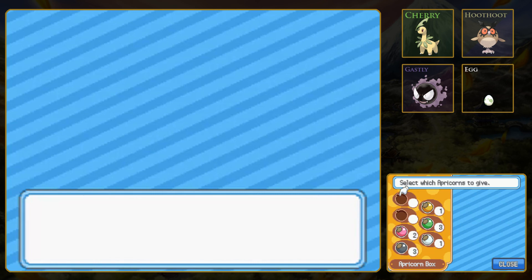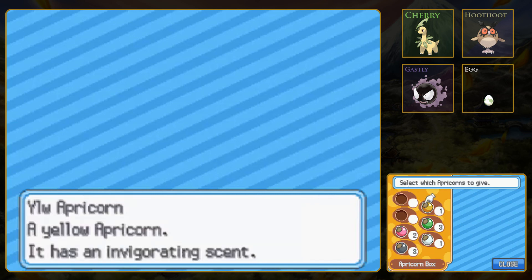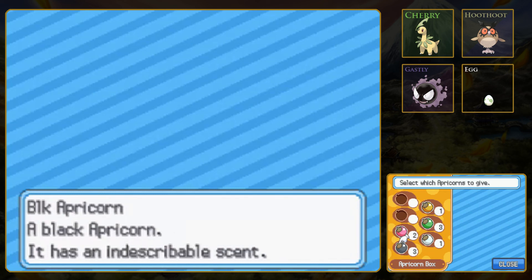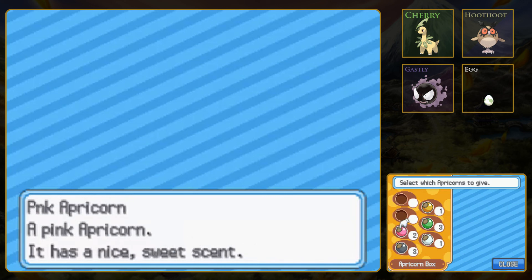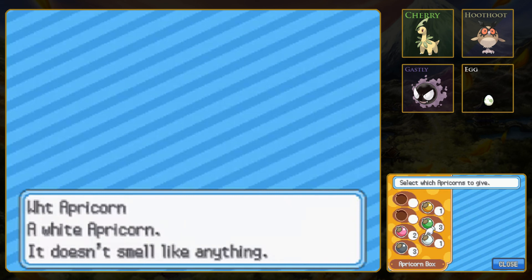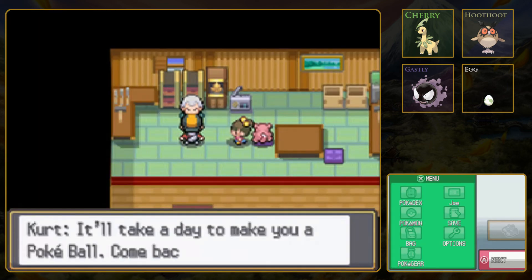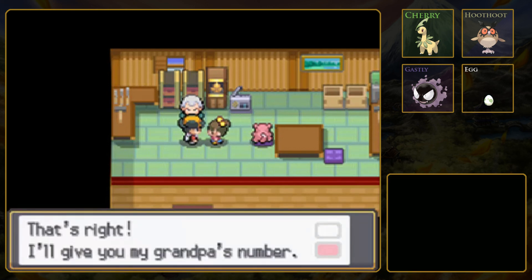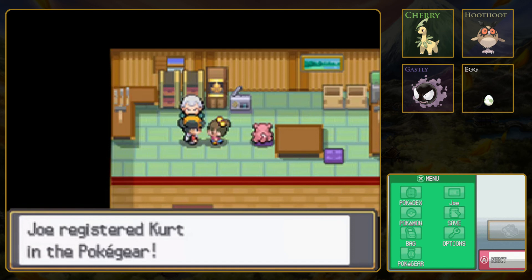A Fastball is good at catching fast Pokemon, as its name would suggest. Yellow Apricorn, green, white, pink, or black - I think black is Heavy Ball, pink is Love Ball maybe, white might be Luxury Ball. Let's try the white Apricorn and see what it does. Not sure how long we have to wait - maybe like 12 hours or a day. Okay, 24 hours. That's right - he'll give me his grandpa's number. That way he can call me when it's ready.